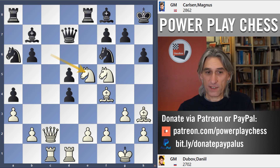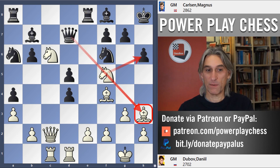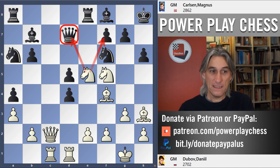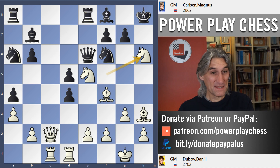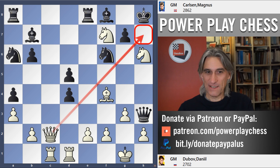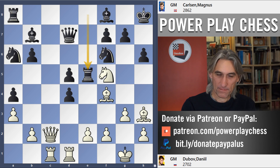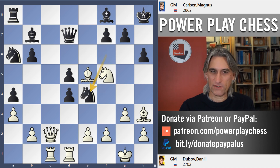He obviously overlooked Knight e5. I understand King h8 — he's making sure there's no check, because after Knight h6, the queen can simply take on h3. But Knight e5 is a problem: where does the queen go? It has to keep hold of f7. If Queen e6, then Knight takes h6 — discovered attack again — and this time with the knight on e5, that is checkmate, as h7 is covered. So after Knight e5, Rook takes knight was forced, and now Dubov is a clear exchange up.